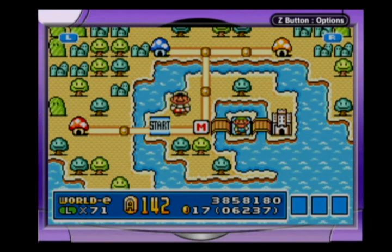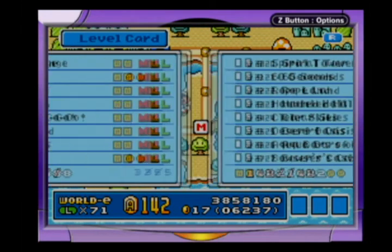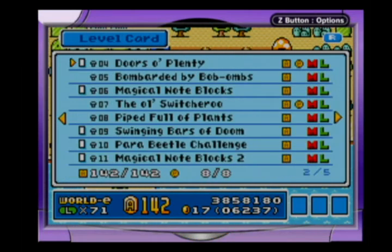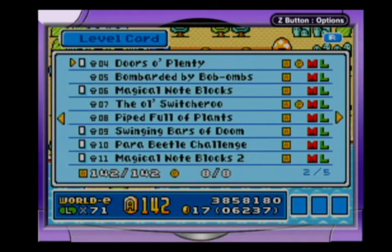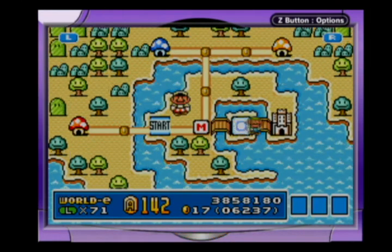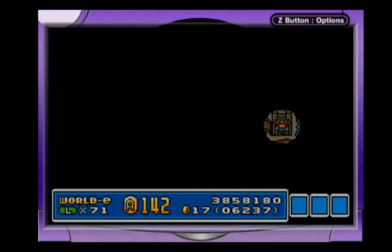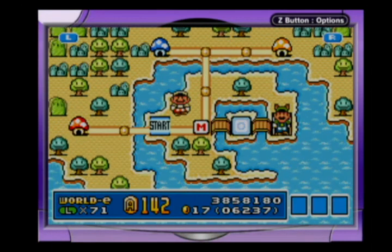Anyways, that does it. All levels are beaten with both characters. All advanced coins are obtained. And all E-coins are obtained. All that's left now is — well, hang on. Let's give Luigi some dignity. Go out in style.